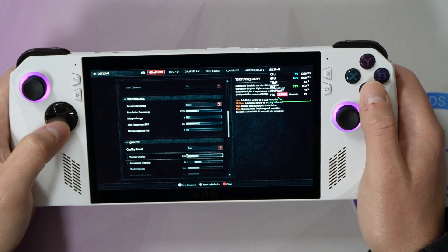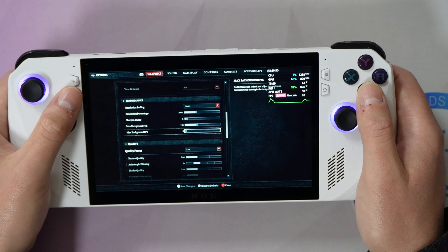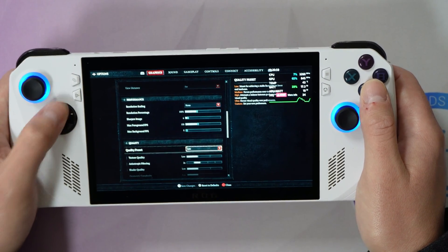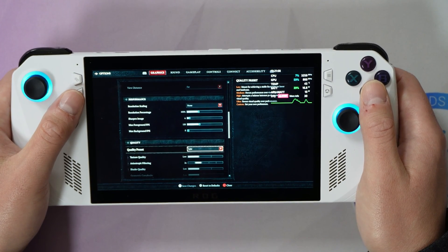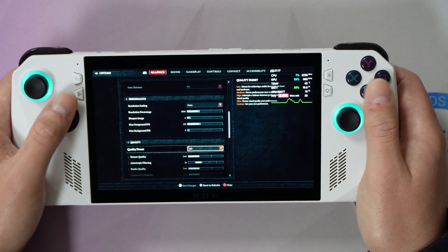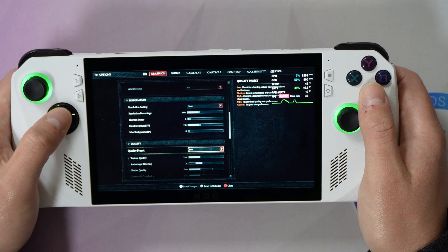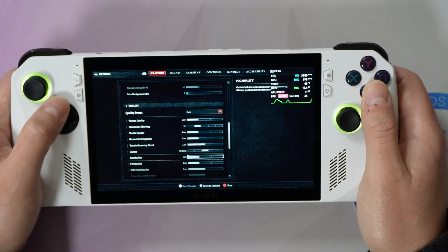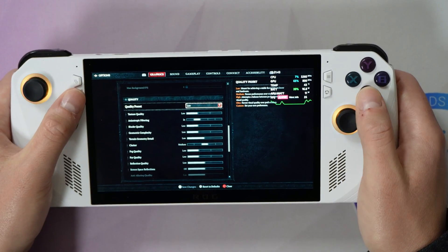That 720p we can set in the quick access menu for Armory Crate — I have HD 720p resolution selected there. The max foreground FPS and max background FPS are inconsequential here just because we're using the Radeon Chill technology, and that is going to override whatever we would have set. For our quality preset, I just have this set at low. The reason is this allows the frame rate target to be better achieved, especially reaching 40 when moving around during action scenes in the Helltide. The clutter is set to medium by default, and I left other settings at their default values.